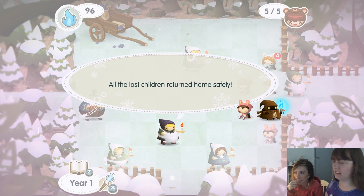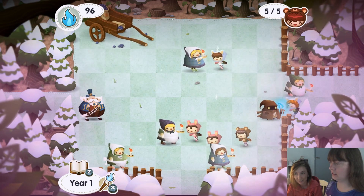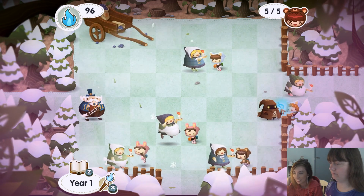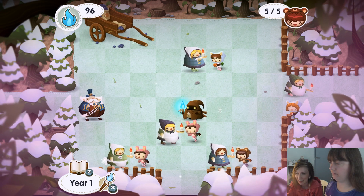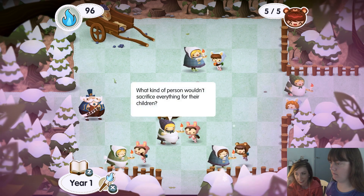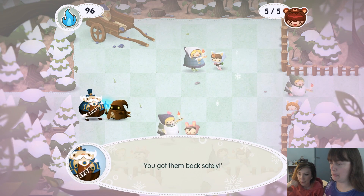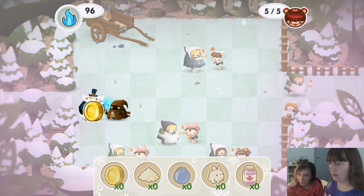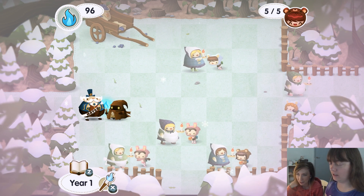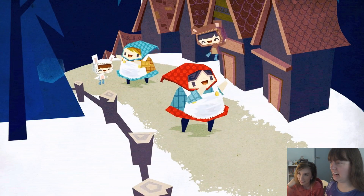Best friends! Oh, the lost children have all turned home safely. Now they love me. Yeah. The mayor gives you a little round of coins — ten coins! Yay! Your first level complete.